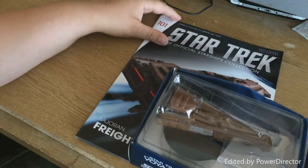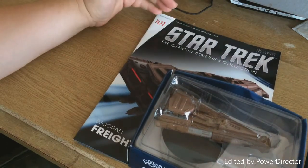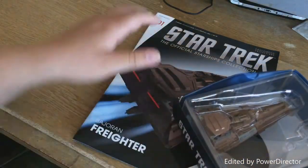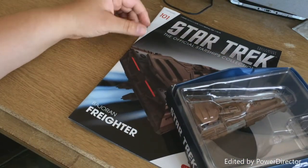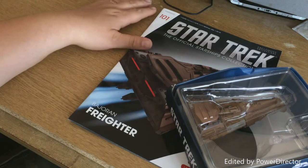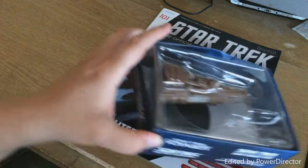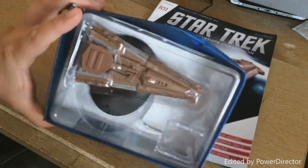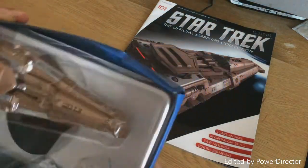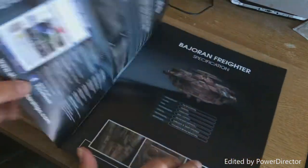Hello and welcome to the Geek Den for issue 101 of the Star Trek Starship Collection. Today we're going to be having a look at the Bajoran Freighter, seen in many many episodes throughout Star Trek as different ships but most notably as a Bajoran ship. This is the box — I've got a little crushed box but that doesn't matter because the model itself is fine. Let's have a look through the book.